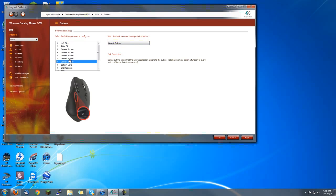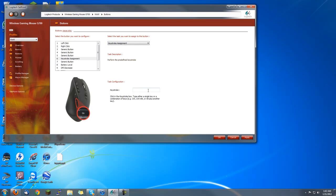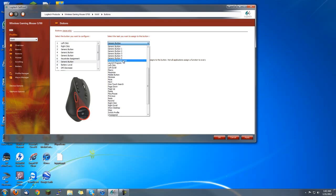As of now, buttons 6 and 7 do not work. So I'm going to choose to use a keystroke assignment. For this, I'm going to use Ctrl-Alt-1. And for 7, I'm going to use Ctrl-Alt-2.